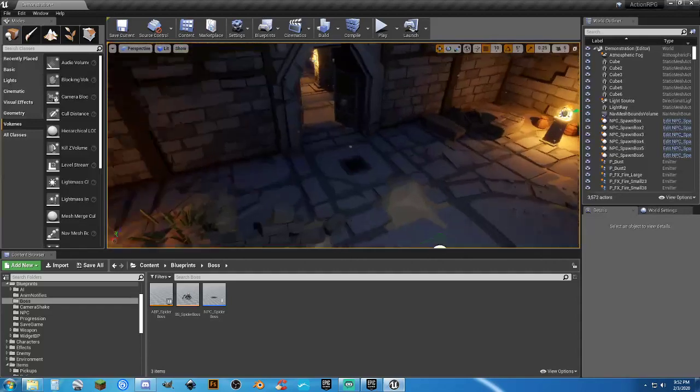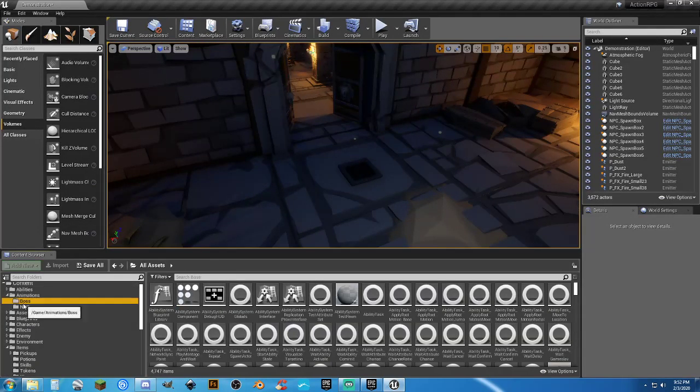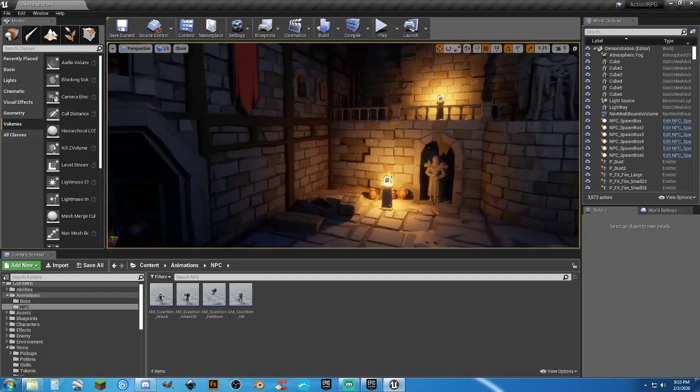Doing the NPCs won't be a big deal — there are just four animation montages to retarget, I think four or five. This is also set up to work as a mobile platform. Once you have it set up, because of the way the action RPG is set up, you can actually do a build for it as a mobile platform.